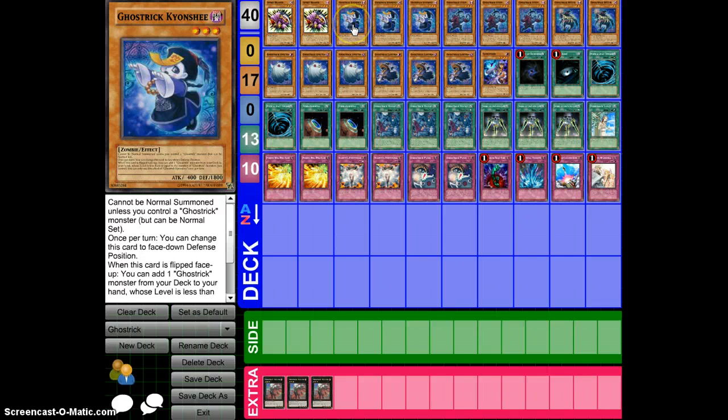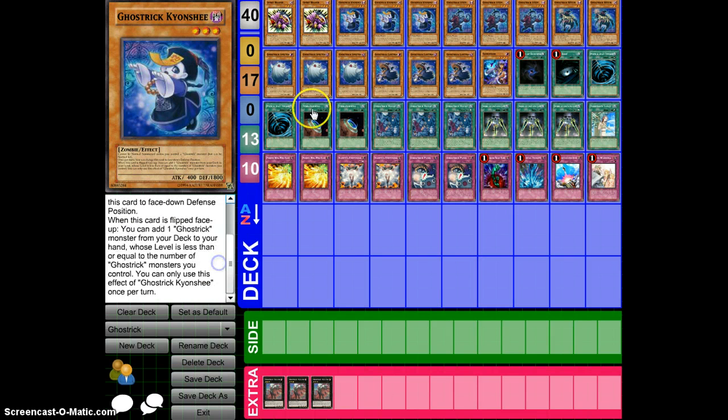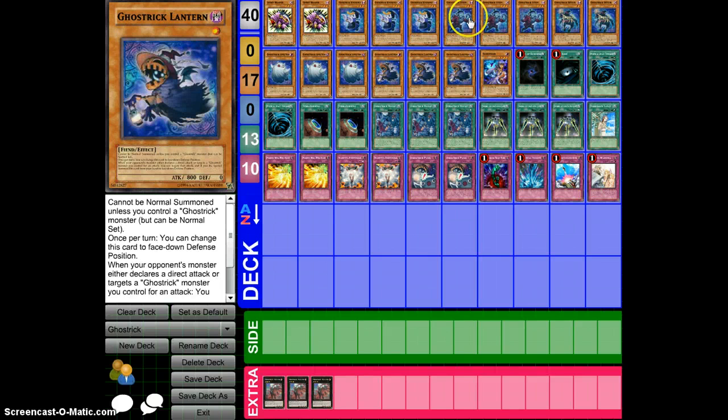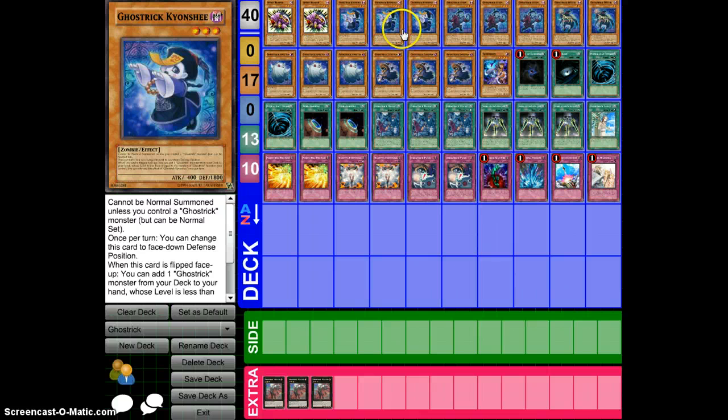Kianchi is another key card of the deck. It's basically an 1800 Defender, and it's basically your Stratos of the deck — whenever someone attacks into it and it's flipped face up, it adds a Ghost Rook monster to your hand whose level is equal to or less than the number. So you can either add a Spectre, Lantern, Witch, or Stein to your hand because of Kianchi.